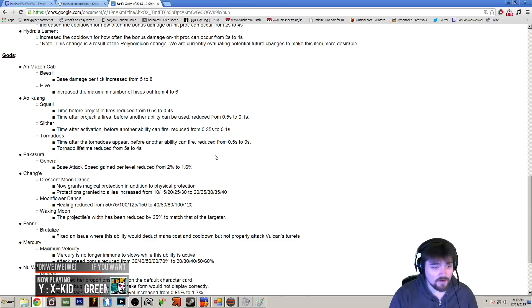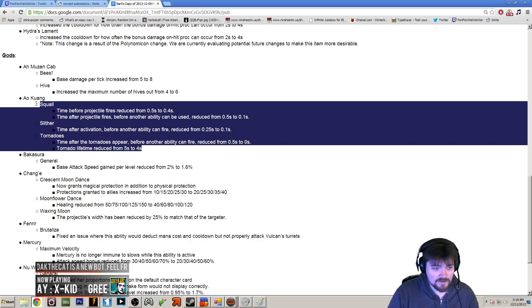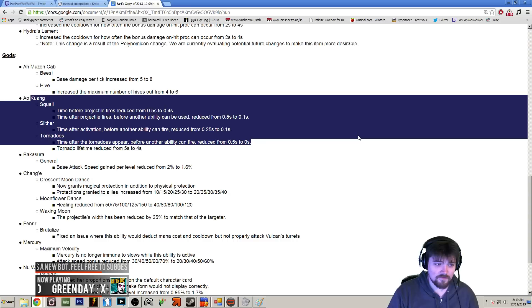They did nerf him a little to compensate — the tornado lifetime was reduced, so it's going to be less of a zoning tool. It also affects his wave clear since the way you cleared with Ao Kuang was grouping up minions and tossing a tornado on them for maximum ticks. We worked out it's going to be about two fewer ticks of the tornado, which might affect early wave clear but shouldn't matter as the game progresses. So I expect Ao Kuang to be better this patch overall, because everything else was such a huge buff.